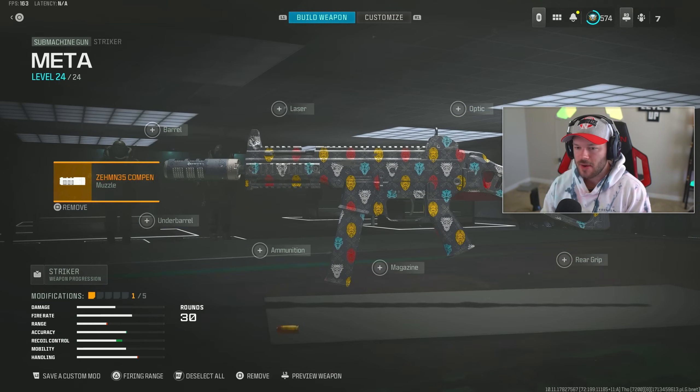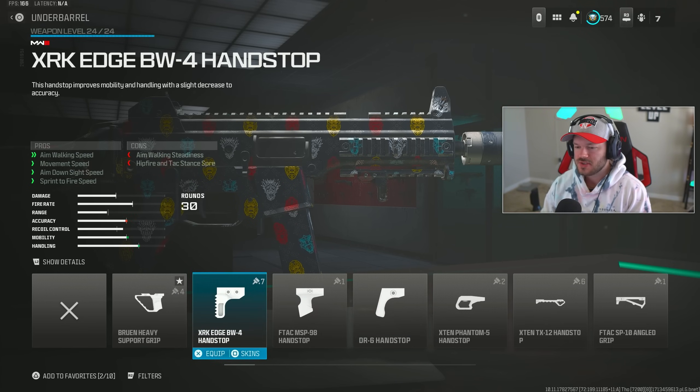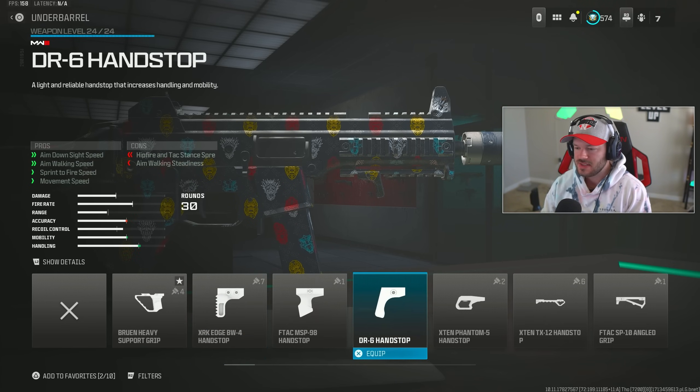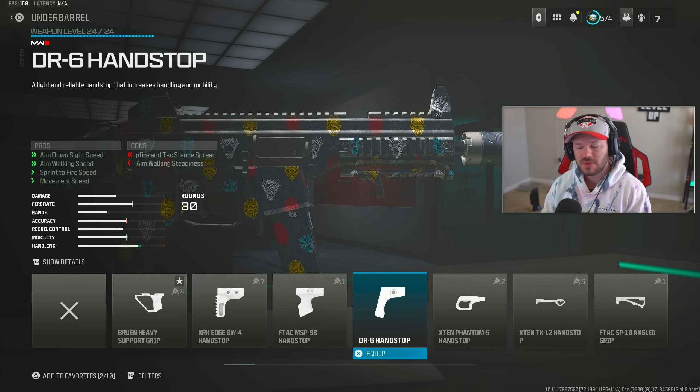Moving down to the underbarrel section, we're going to throw on the DR6 Hand Stop. If you're trying to build a top-tier primary SMG, you'll choose between the XRK Edge, F-Tac MSP, DR6, or X10 Phantom 5. For this specific build, we're running the DR6 because it only focuses on ADS speed, walking speed, sprint-to-fire speed, and movement speed, with no cons to recoil whatsoever.